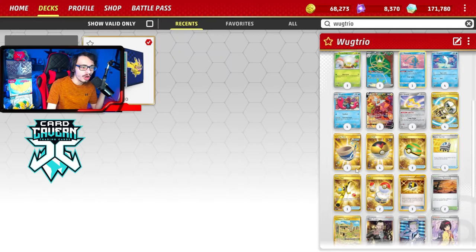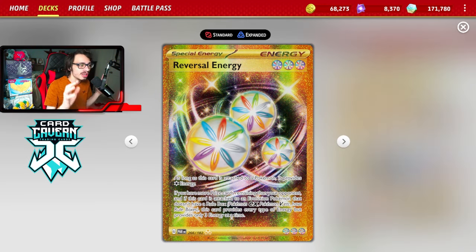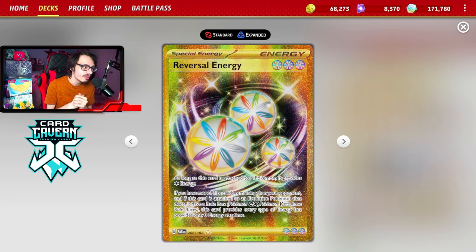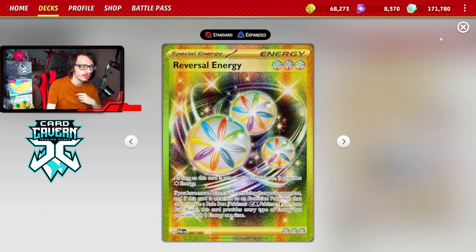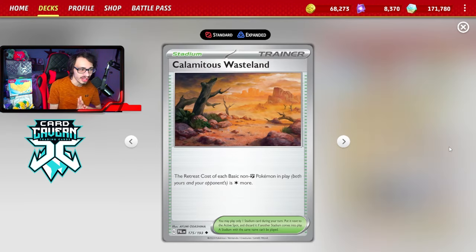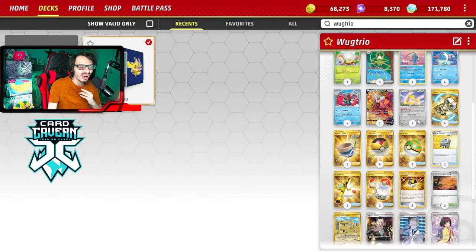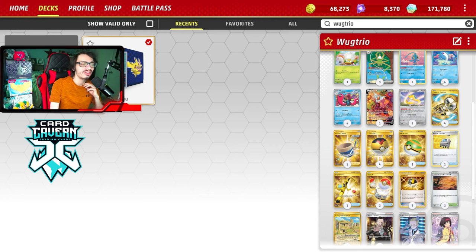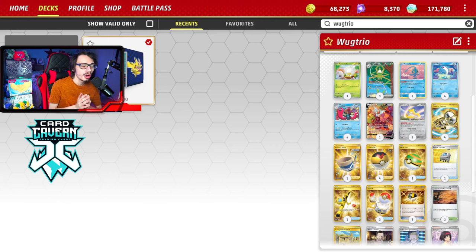Wugtrio is very strong when combined with Reversal Energy because since we're not taking prizes with this deck most of the time, we can put Reversal Energy onto our Wugtrio and mill the opponent for one energy, which is really cool. We can trap stuff with Countercatcher. We have Calamitous Wasteland to trap stuff also. And we also have cards like Jirachi, which make it easier to beat decks with Sableye. Paradox Rift did give us some brand new tools for Wugtrio, and I'm excited to show off my Wugtrio mill deck.